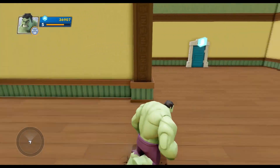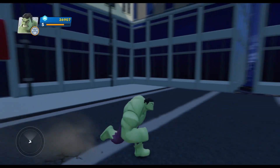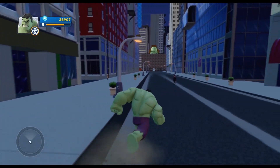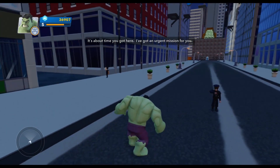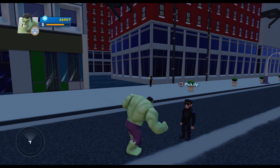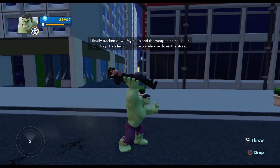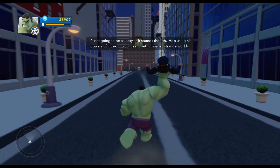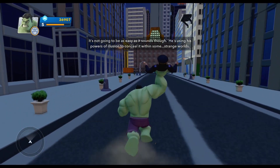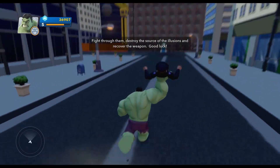Let's see what we've got going on over here. We're in the toy box now. An officer says: 'About time you got here, I've got an urgent mission for you. I finally tracked down Mysterio and the weapon he has been building. He's hiding it in the warehouse down the street. It's not going to be easy though — he's using his powers of illusion to conceal it within some strange worlds. Fight through them, destroy the source of illusions, and recover the weapon. Good luck.'